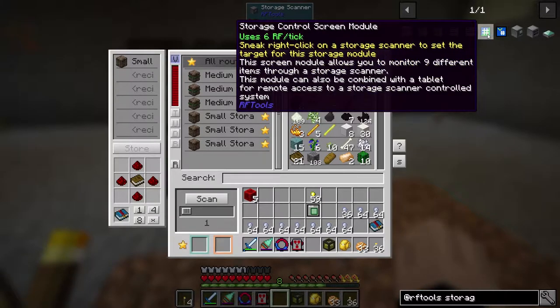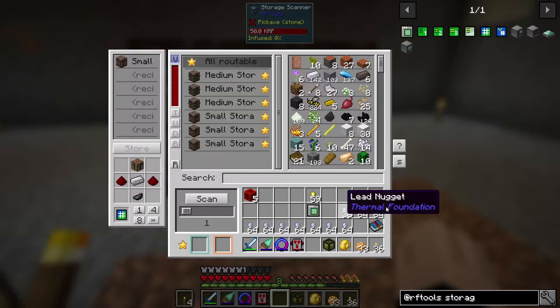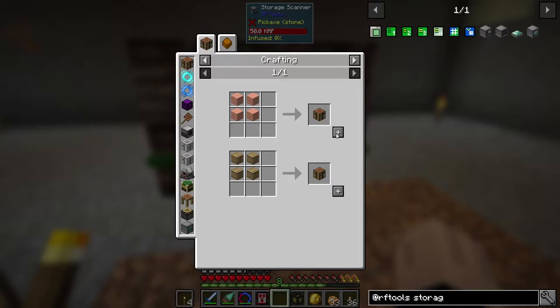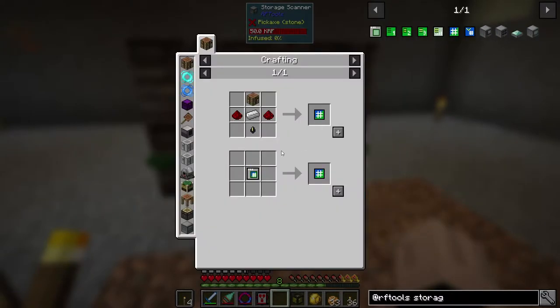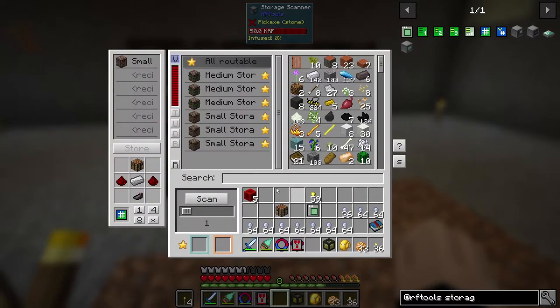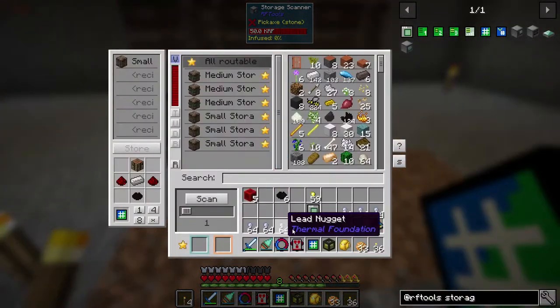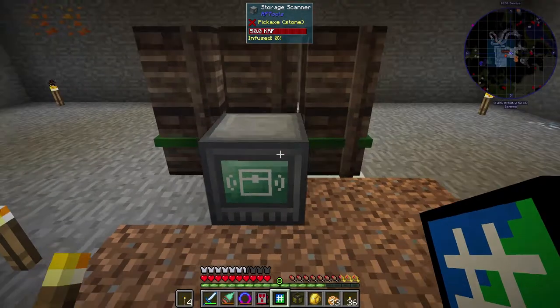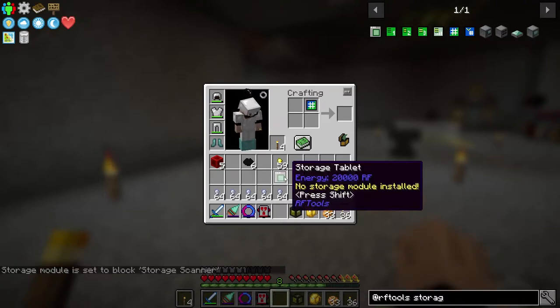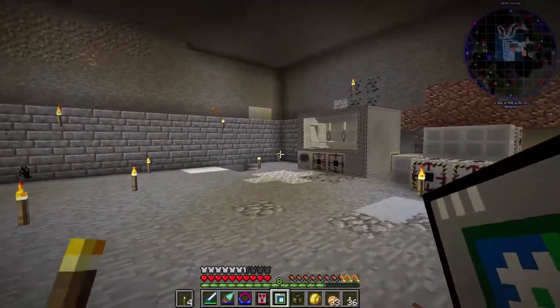Storage control allows you to monitor nine different items to a storage scanner. This module can also be combined with a tablet for remote access to a storage scanner controlled system, so we're going to make one of these. We need ink sac and crafting table — crafting table, boom, done. And then we need ink sac or black dye or any of the other stuff. So let's grab that, put it in place, and make one of those. Sneak right click on the storage scanner — done. Place here and here — done. Right click, right click. We now have access to our entire storage system.